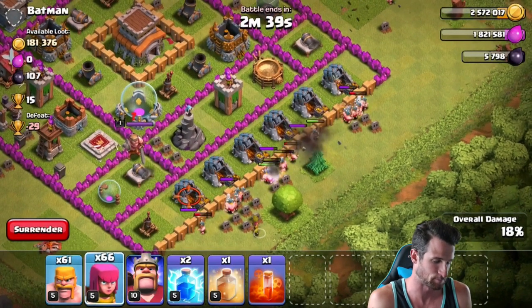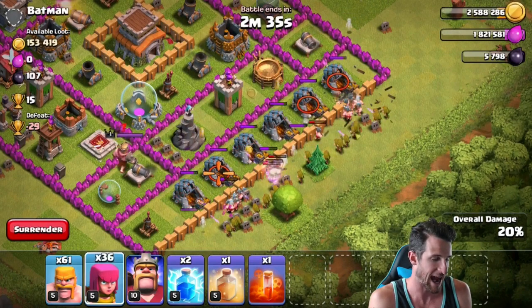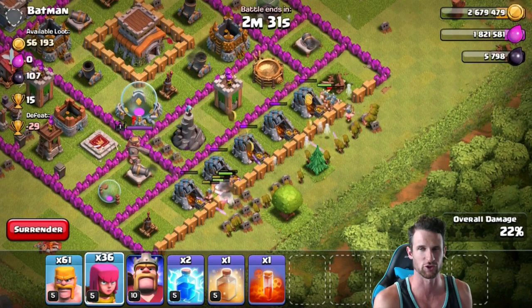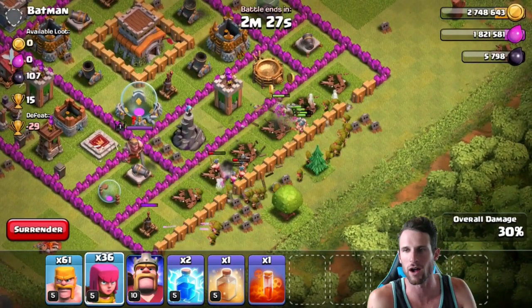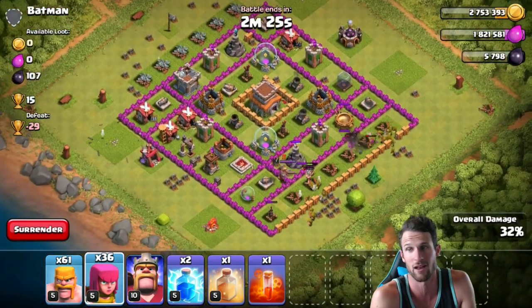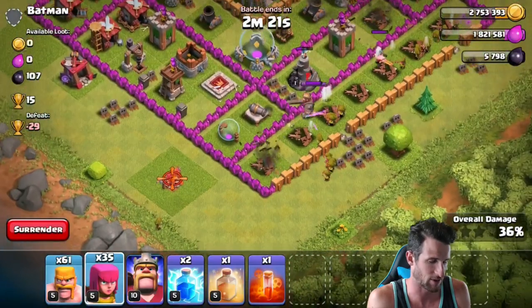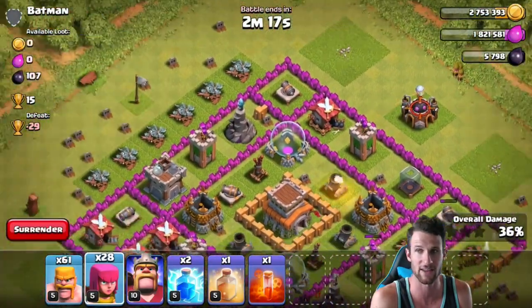Do you guys ever touch your screen and it just drags the screen instead of deploying your troops? It's like it has skin oil on it or something, I don't really know what it is. But look at that — we already got all the loot. Now all we want to do is try and get that 50%. We'll take out whatever we can. We're at 36% right now.